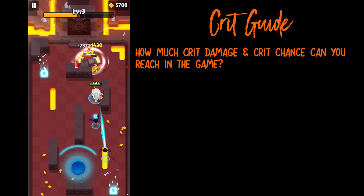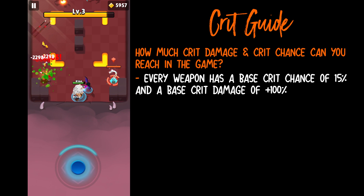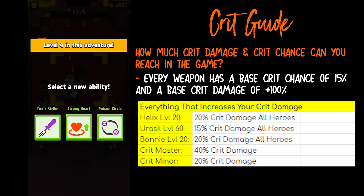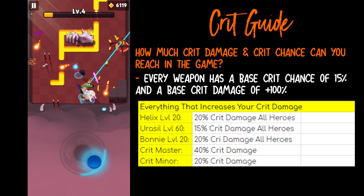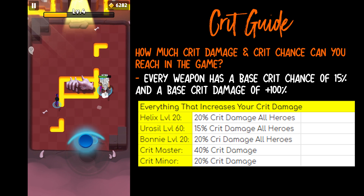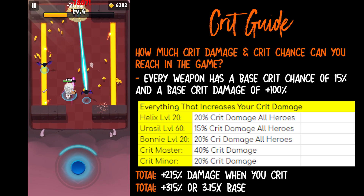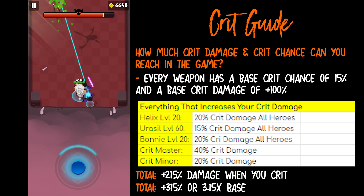So how much crit damage and crit chance can you achieve in total? Every weapon, without their passive, has a base crit chance of 15% and plus 100% crit damage. Here is everything that gives you crit damage: Level 20 Helix gives you 20% crit damage to all heroes. Level 6 Urusul gives you 15% crit damage to all heroes. Level 20 Bonnie gives you 20% crit damage to all heroes. Crit Master gives you 40% crit damage and Crit Miner gives you 20% crit damage. You could get a total of 215% bonus crit damage, making the total damage 315%, or 3.15 times base damage. I will call that crit damage from now on so it's shorter.